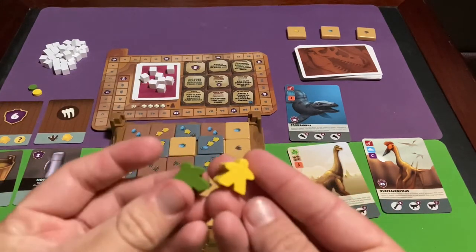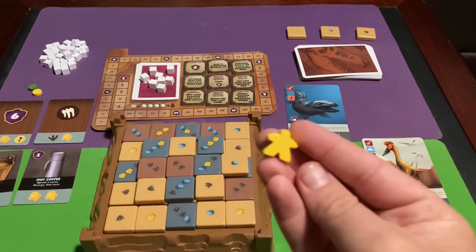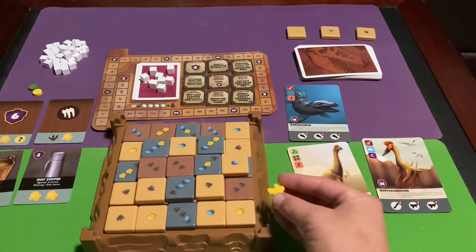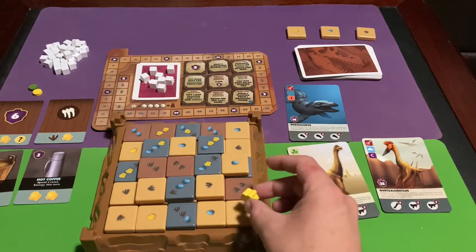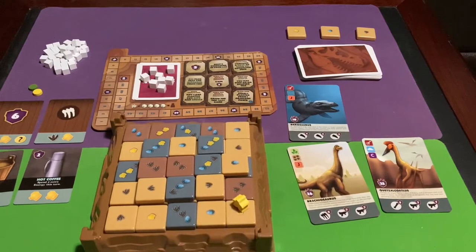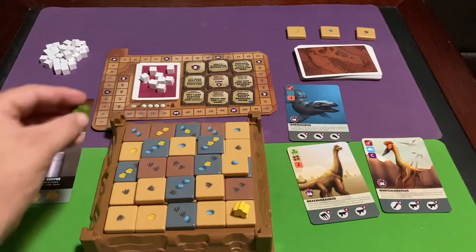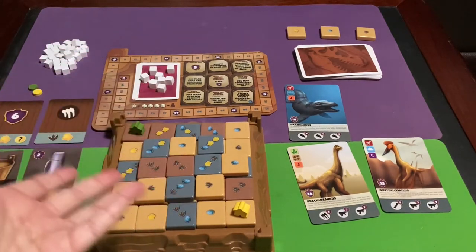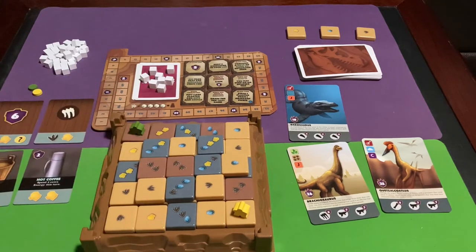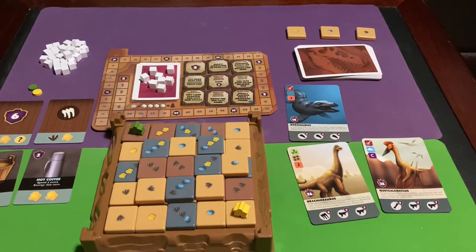In terms of turn order, whoever is going last — whether in a two-, three-, four-, or five-player game — will have the option to place their meeple first. They get to choose where to put their paleontologist meeple. In a five-player game you can even place it in the center. So the last player in turn order gets the first choice of placement.